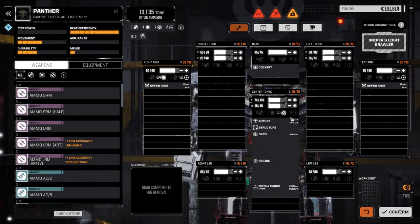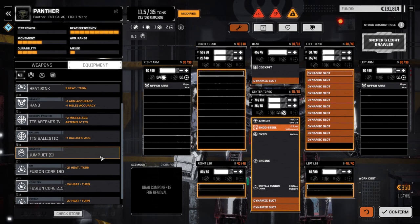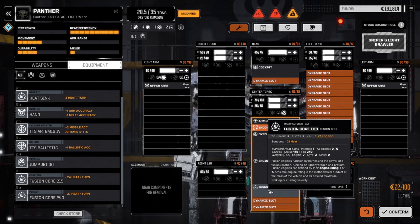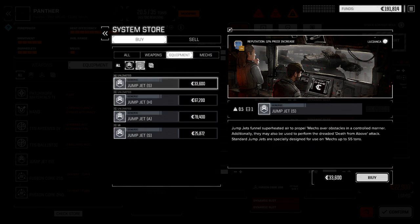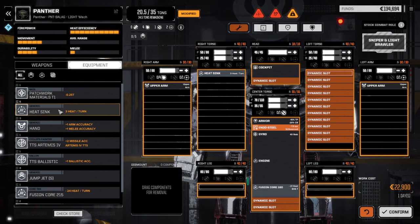Now let's refit the Panther - this guy is going to be our fire support mech. We've got four laser hardpoints and one missile hardpoint plus some support points. We definitely want the endo steel. I'm not going to go with a big fusion core since he's fire support - that's nine tons. We're going to need to buy some heat sinks - we've already gone through 20. Let's buy some more. Let's add three heat sinks, one on each leg. I want to max out the armor too and turn down the back armor slightly.